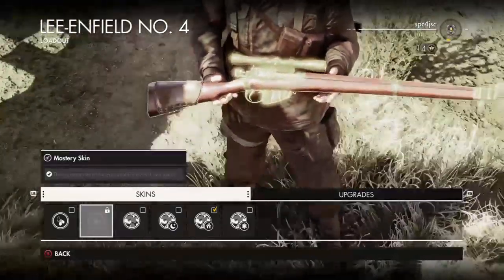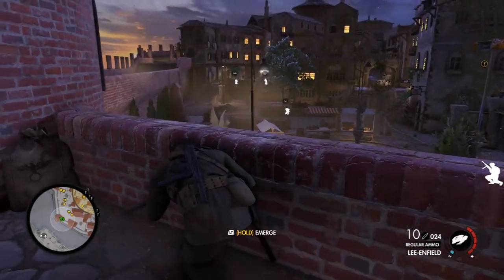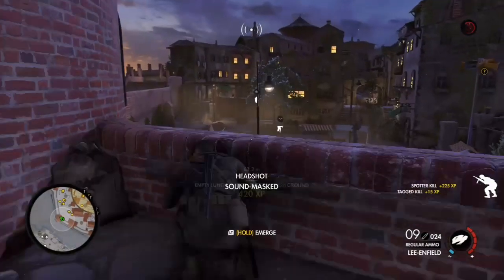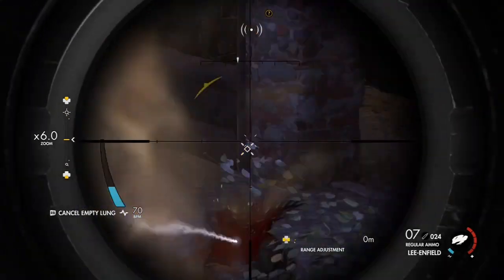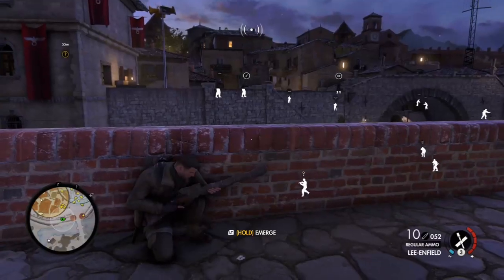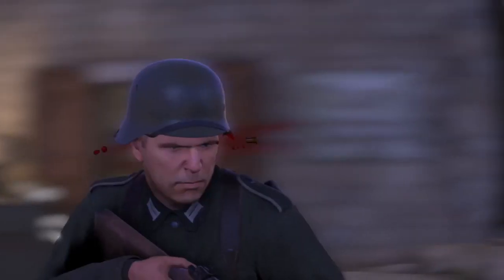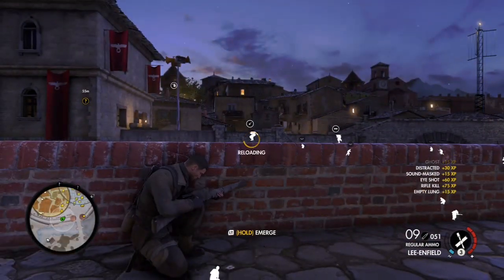First I'll be showing you the damage upgrade. For the damage upgrade you need to get around 20 or 25 sound mask kills. When you see the sound waves pop up at the top of your screen — which you can activate through a generator or an environmental sound — shoot an enemy during that time and no one will hear it. It will be completely silent, and that is what counts toward the damage upgrade. As you can see there, that's me unlocking the upgrade itself.